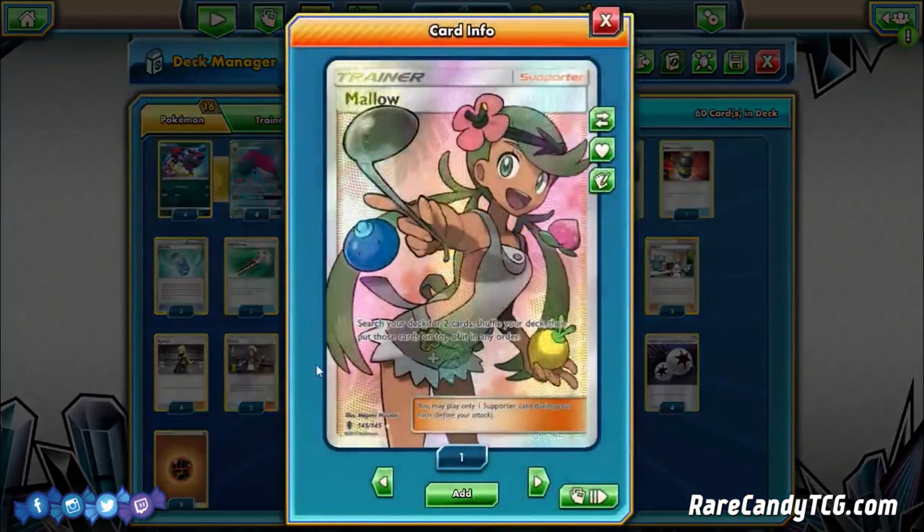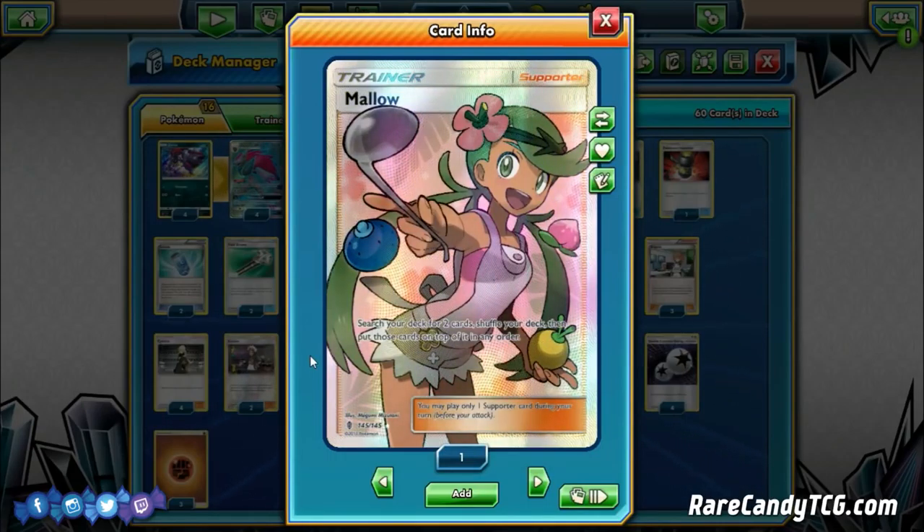We're playing one copy of Mallow — search your deck for two cards, shuffle, and put those cards on top in any order. Mallow in conjunction with Zoroark GX is a super good combo: we can get whatever we need for the turn, maybe a Rare Candy and Garchomp, put them on top, and use Trade to draw those exact two cards. Mallow makes a ton of sense in decks that play Zoroark.